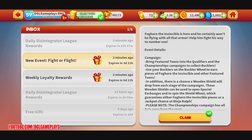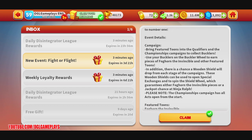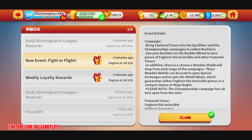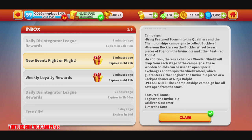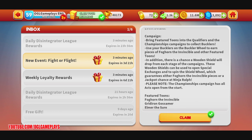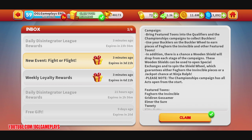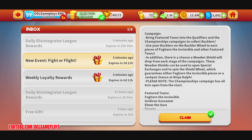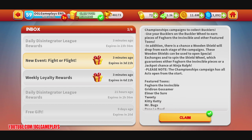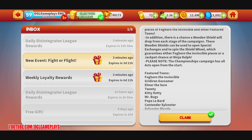Foghorn the Invincible certainly won't be flying with all that armor, helping fight his way to number one. Event details: bring featured event tunes into the qualifiers and championship campaigns to collect bucklers. Use your bucklers on the buckler wheel to earn pieces of Foghorn the Invincible and other featured tunes. In addition, there's a chance a wooden shield will drop from each stage of the campaigns. These wooden shields can be used to open the special exchange and spin the shield wheel, which guarantees either Foghorn the Invincible pieces or a jackpot chance at Ninja Ralph.